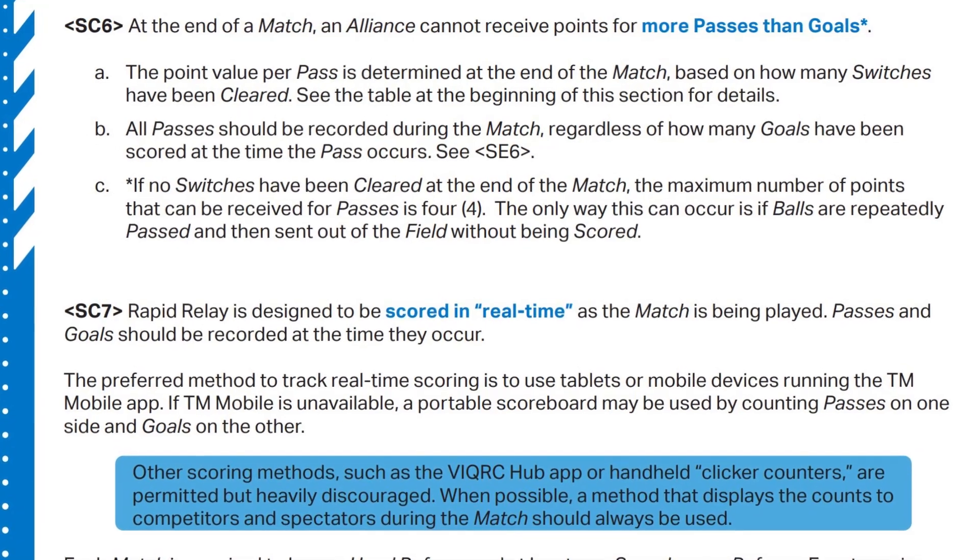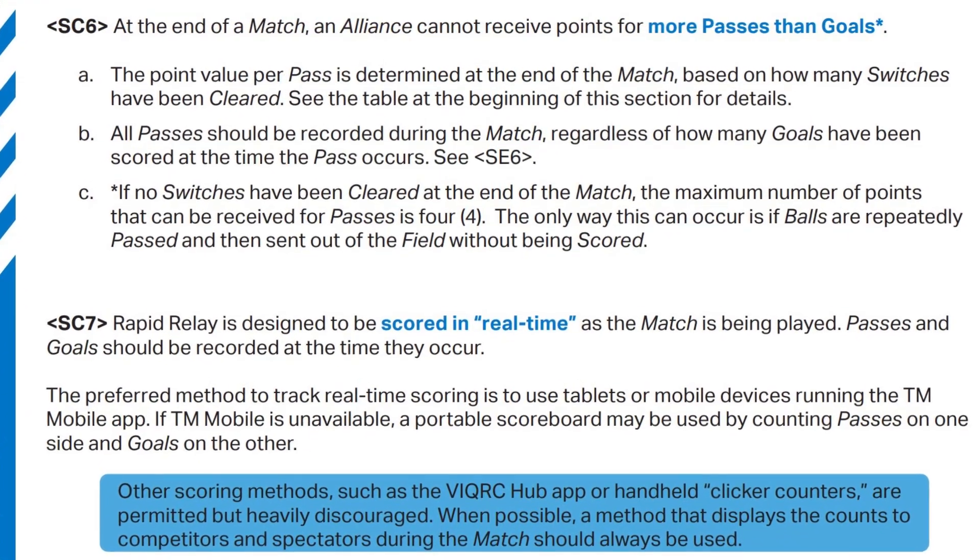One thing to be aware of is that according to rule SC6, as you're doing this passing and scoring, if you get more passes than you do goals — say you pass some and then miss and it doesn't go in — you are actually limited in the number of points you can get for passes. You cannot get credit for more passes than you do goals. So if you get five goals and six passes, you will only get credit for five of those passes.